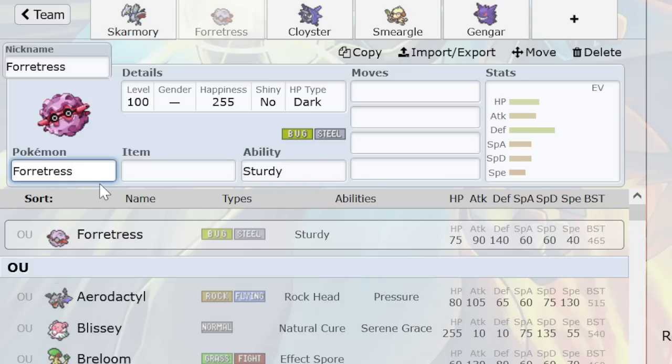Forretress can dominate Claydol one-on-one with HP Bug, and then you start getting into move slot syndrome. In many ways Forretress is very similar to its GSC counterpart. Just like in GSC where players started pairing Forretress with Starmie to alleviate the pressure, in Advance players started pairing Forretress with Claydol to do the same thing.